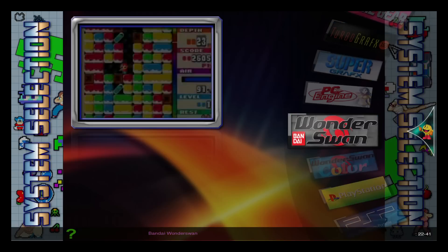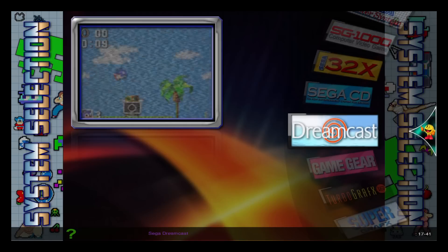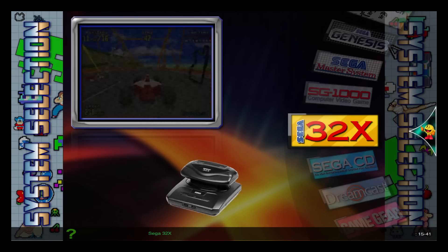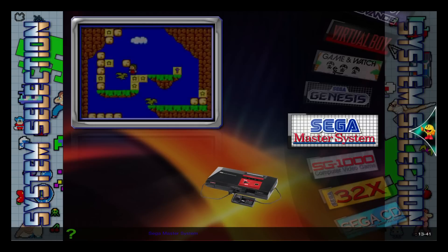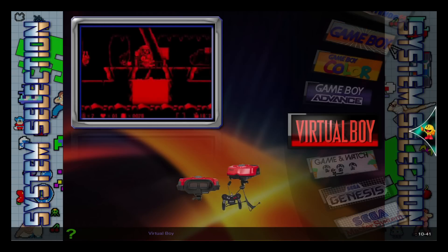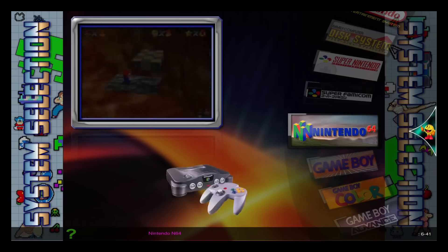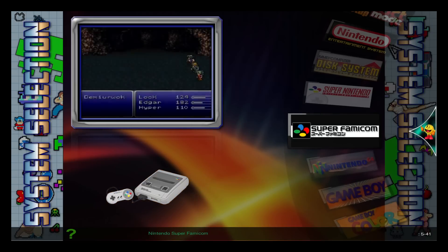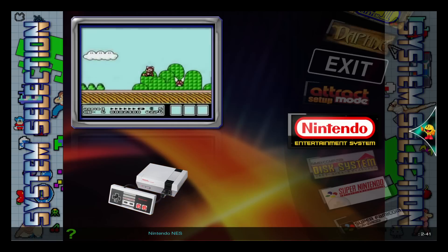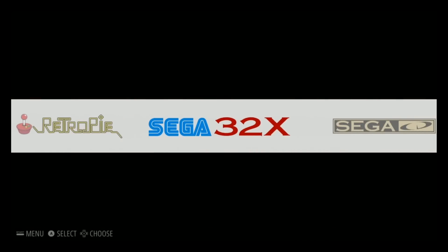Wonder Swan Color and Wonder Swan, PC Engine Super Graphics, Super Graphics 16, Game Gear. There are 10 Dreamcast games, Sega CD, 32X, SG-1000, Sega Master System, Sega Genesis, Game & Watch, Virtual Boy, Game Boy Advance, Game Boy Color, Game Boy, N64, Super Famicom, Super Nintendo, Family Computer Disk System, and Nintendo Entertainment System.